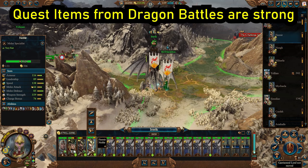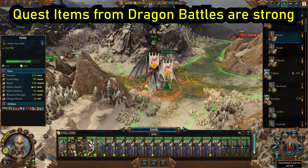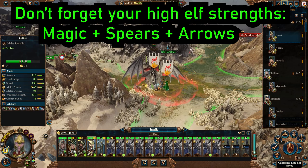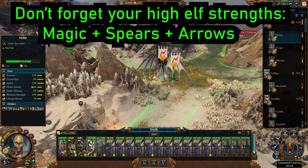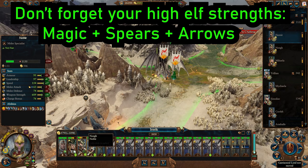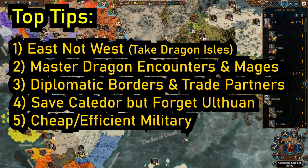Keep two nobles — I would really recommend that. On foot or on horse they can hold the line very well, and on the eagle they can intercept flying units — very useful in the quest battles as you'll see. You do not need to build more dragons because you obtain them through quest battles. Honestly just spearmen, Silver Guard, archers upgraded to Sisters of Avalon, and the Lore Master of Hoeth — who is an excellent line holder whose Earth Blood can heal your characters — are all you will ever need.